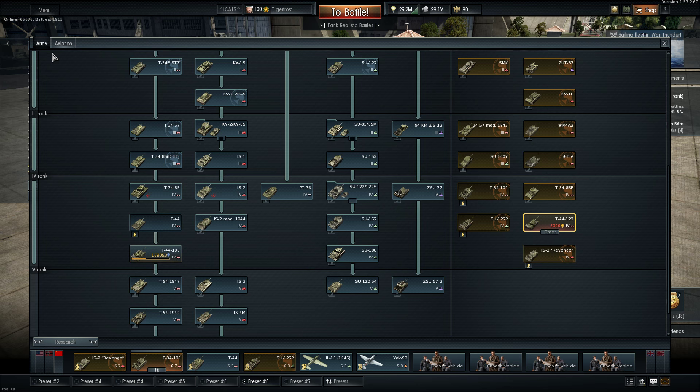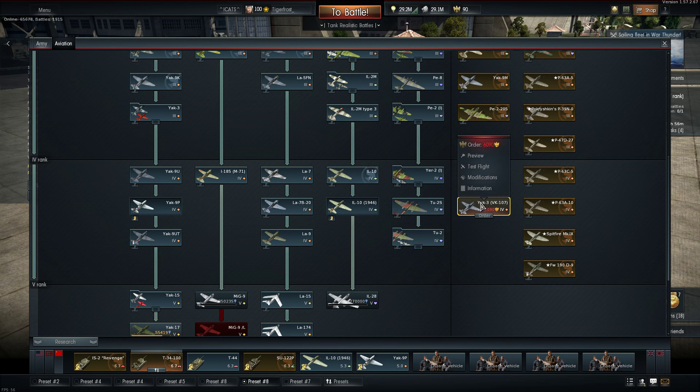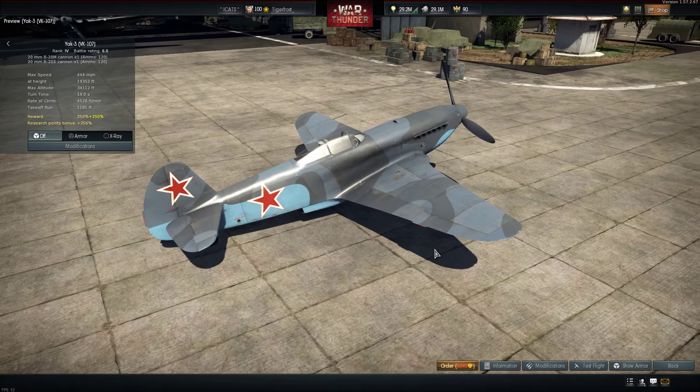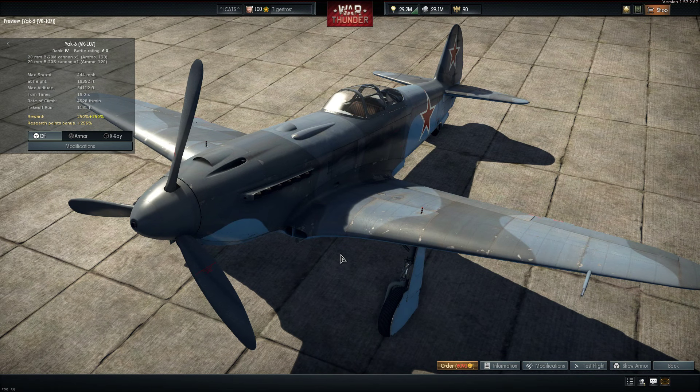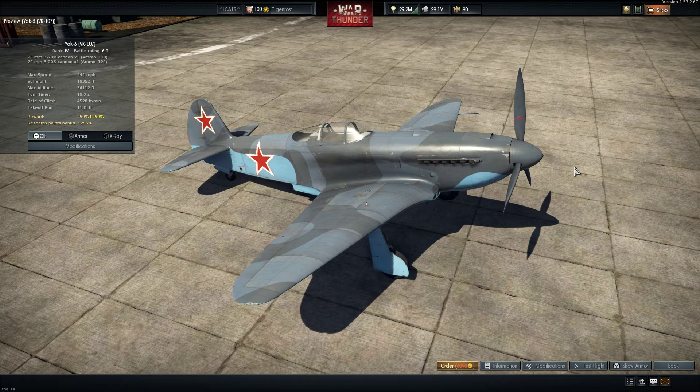That's not the only vehicle you'd be getting. You also get a Tier IV aircraft — currently the only premium Russian plane I don't own: the Yak-3 VK-107. This very dangerous-looking aircraft is an all-metal Yak. It gets the VK-107 piston engine. It is armed with two 20mm cannons — a B-20M and a B-20S — both with 120 rounds for a total of 240 rounds overall. It is battle rating 6.0 for realistic battles, Rank 4, and costs 6,090 Golden Eagles. Just like the two tanks, it gets a 256% research points bonus.